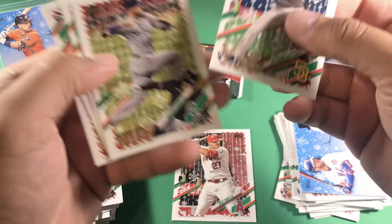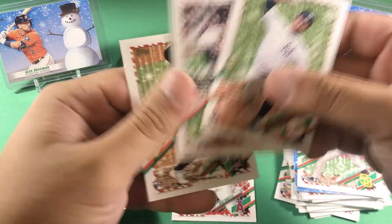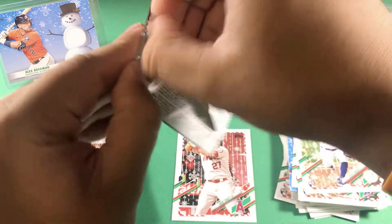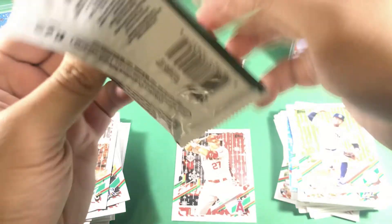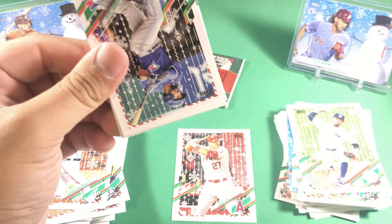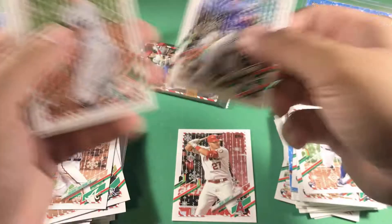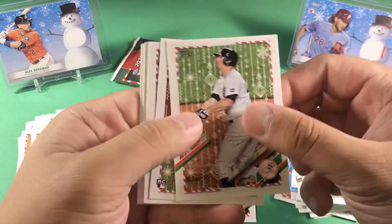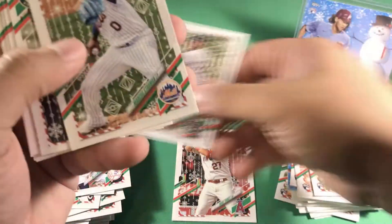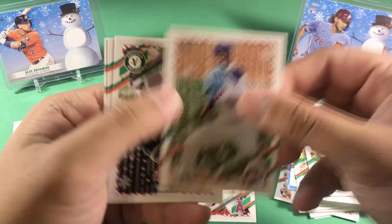Davy Garcia and Jazz Chisholm — nice rookie. Marcus Semien, new Texas Ranger — nice card. Sam Huff as well. Speaking of the Rangers, I heard that Corey Seager is trying to get Clayton Kershaw to go to the Rangers too. We also have a metallic Marcus Stroman.